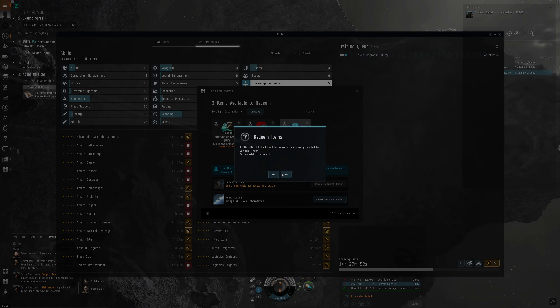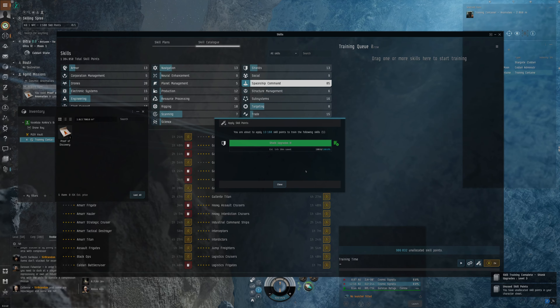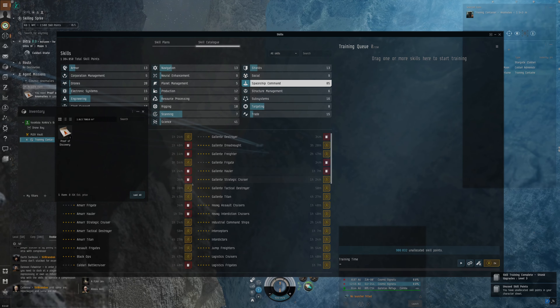I used the link in the description to get a free one million skill points on the new character — just redeem these. You can train a lot of stuff early on. I only use these for things I know I'm going to use. For a brand new player it's not good to just use them right away, because you could spend them on things you won't have much use for if you don't know what all the skills do.